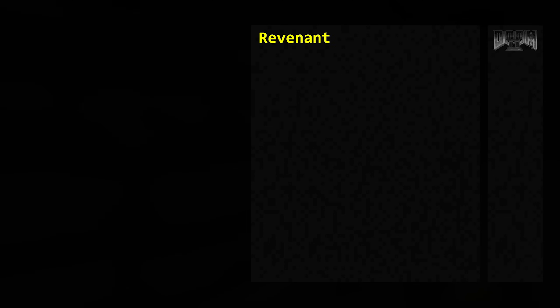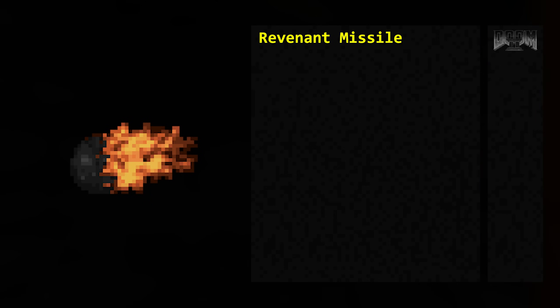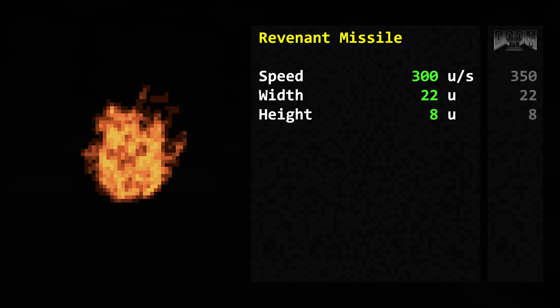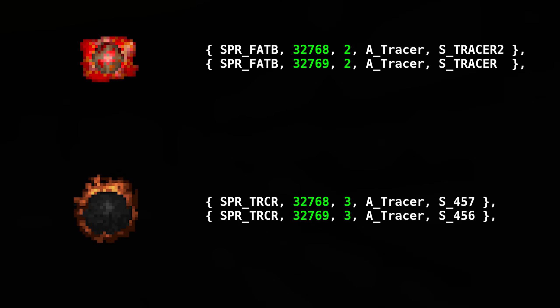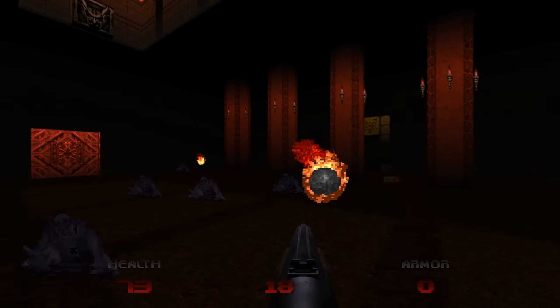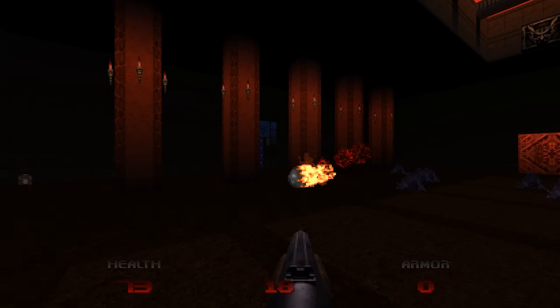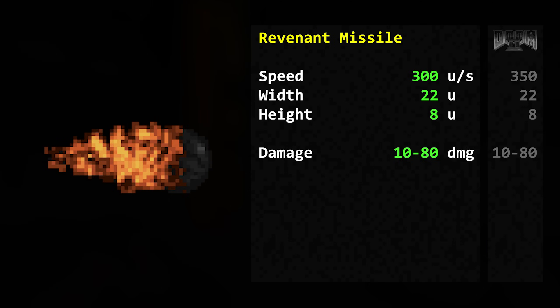The Revenant is not in Doom 64, but he's not completely forgotten. Their missiles still appear in the game as a level hazard. These move at 300 map units per second and have a width and height of 22 and 8 respectively. The homing capabilities only update half as much as the Revenant's, but they can take sharper turns. They will stop chasing you after 300 game ticks — about 10 seconds. And yes, these bastards can also deal 80 damage.